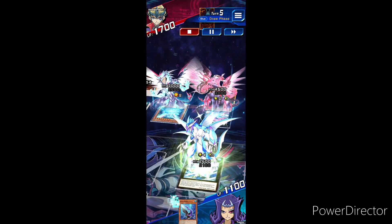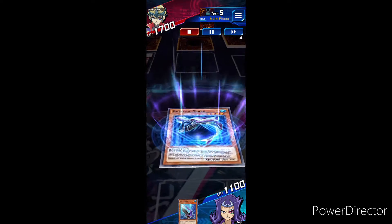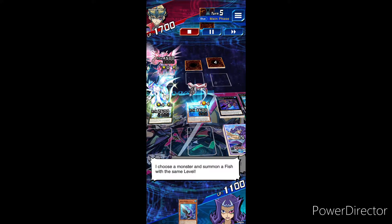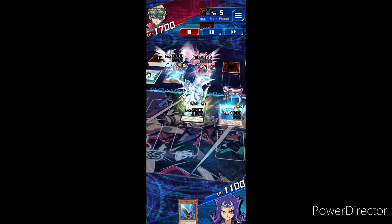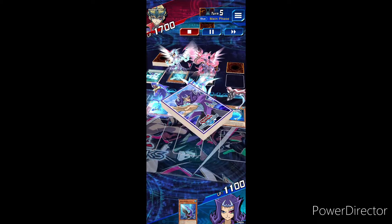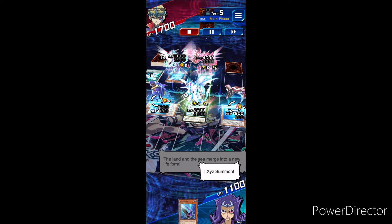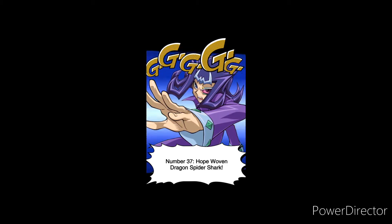Time to take off! I draw! Swim on out, Buzzsaw Shark! Buzzsaw Shark's effect activates! I choose a monster and summon a fish with the same level! Double Shark! The land and the sea merge into a new life form! I Exceed Summon Number 37!